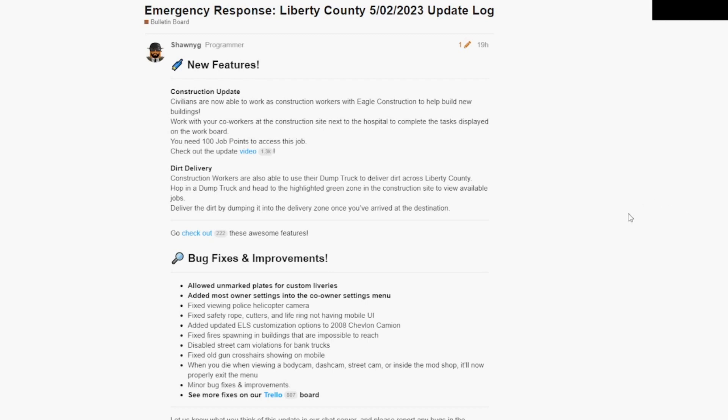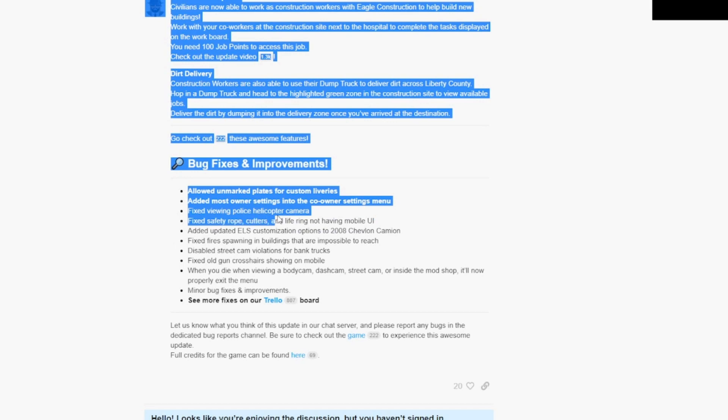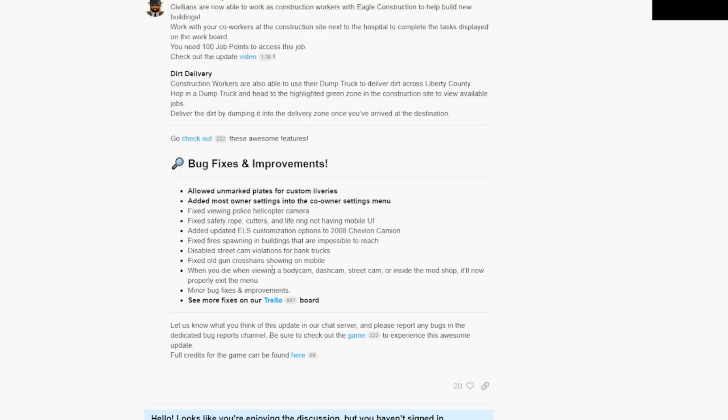They've also done quite a few bug fixes: allowed unmarked plates for custom deliveries, added most owner settings into the co-owners settings menu, fixed view in police helicopter camera, fixed safety rope cutters and life ring not having mobile UI, added updated ELS customisation options to the 2008 Chevron Camion, fixed fire spawning in buildings that are impossible to reach, disabled street cam violations for bank trucks, fixed old gun crosshairs showing on mobile, and when you die while viewing a body cam or dash cam on street cams or the mod shop it'll now properly exit the menu. There's obviously more on the Trello as always.